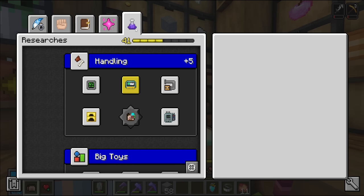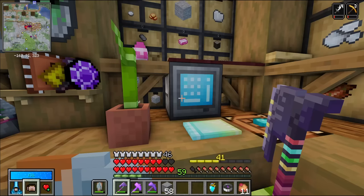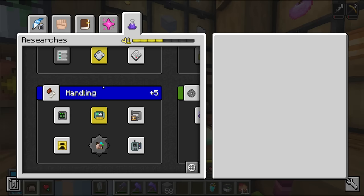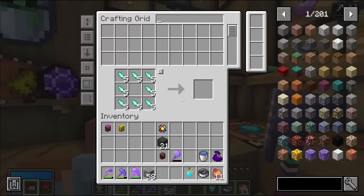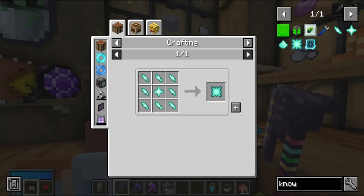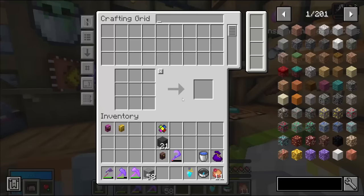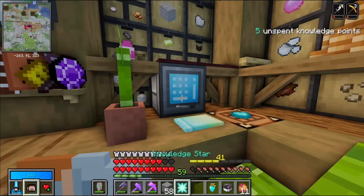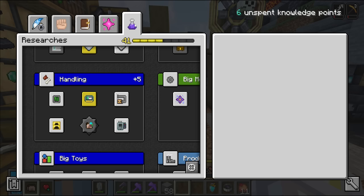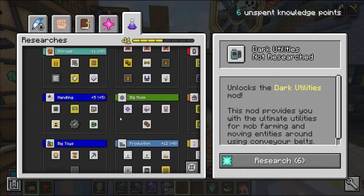The final piece is vector plates, which move mobs and entities around in a very efficient way. To do that I need dark utilities, also in the handling group. It has a plus five cost, so six total - a little spicy. But I think I have enough. Yes, I calculated correctly. I crafted five and that's six points, so I can unlock dark utilities. It's not a necessity, but it's going to be so much easier and more fun to make a sophisticated mob farm with vector plates.